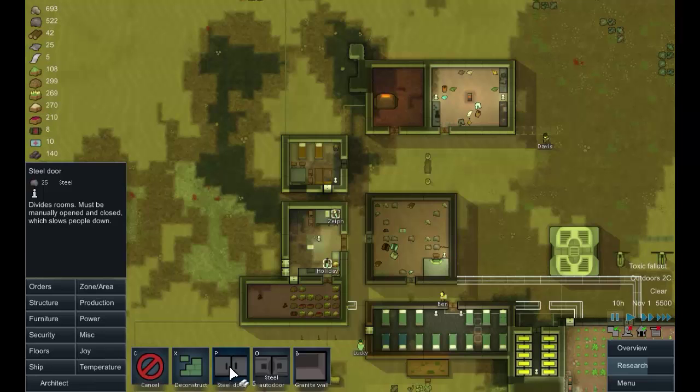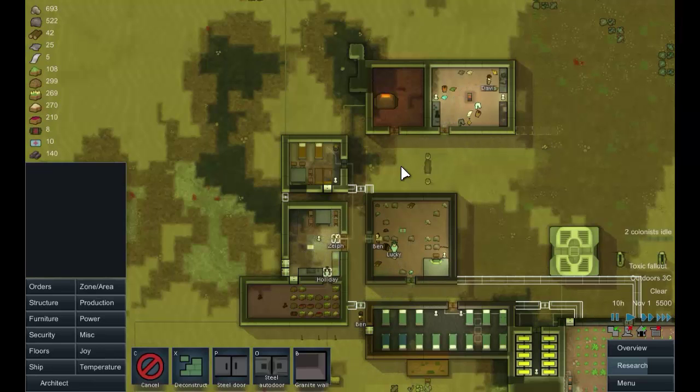We need to keep an exit, so let's go with steel doors - a steel door there, a steel door there, a steel door there. Once that's built we'll build up around this area. We'll put a bit of structure there and a steel door to seal off that area instantly. That gives people more freedom of movement and we'll join the remaining area once built.